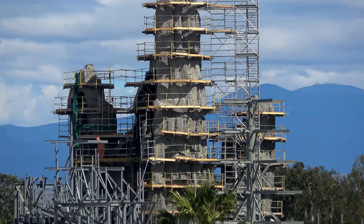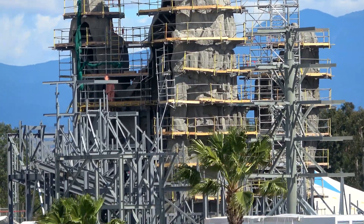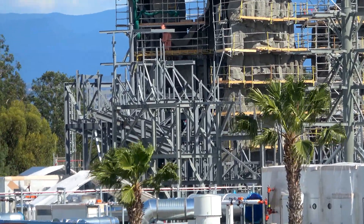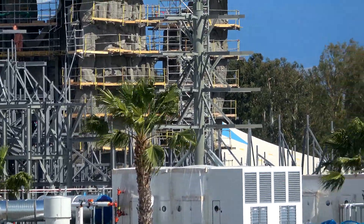The forced perspective rockwork behind the towers has gone nowhere — it's stalled. Here's a look at the peaks: no new color, so I'm guessing they're going with a granite look there. Here's another look at the forced perspective rockwork behind those.